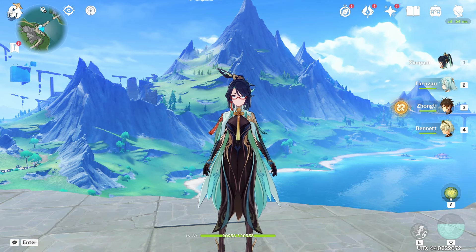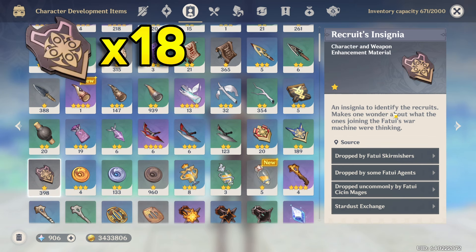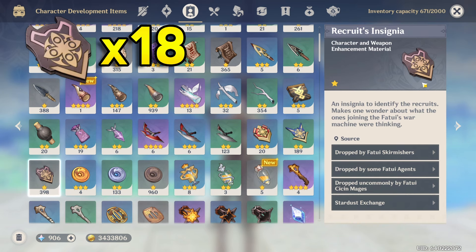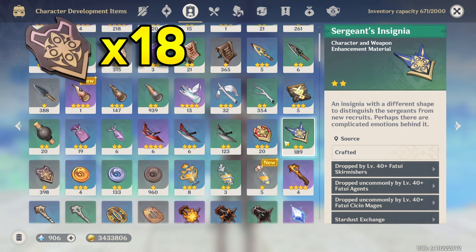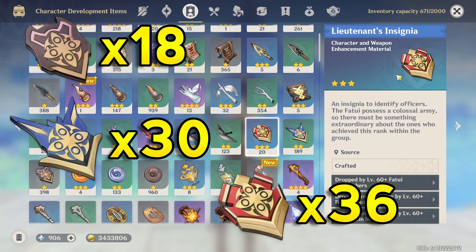Now, as for enemy materials, you're going to want 18 of the 1-star insignias, then 30 of the 2-star insignias, and then 36 of the 3-star insignias. This is for ascension. You're going to need more when we talk about talents, so I'll add those up for you when I get to it.